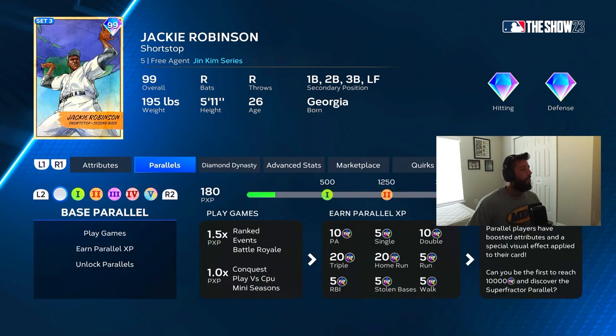Jackie Robinson — he's got nice attributes, the only thing he's lacking is power. His swing is good as well, but I'd rather use someone like Beau Bichette at shortstop because of Beau Bichette's power. They both have max contact and clutch, and also have good fielding. The only thing Jackie has over Beau Bichette is the 99 speed. Jackie Robinson is definitely a very viable option at shortstop, second base, third, or left field — he'll play diamond defense everywhere with that 99 speed. Nonetheless, Jackie does his thing, still love his swing — very good card for sure.